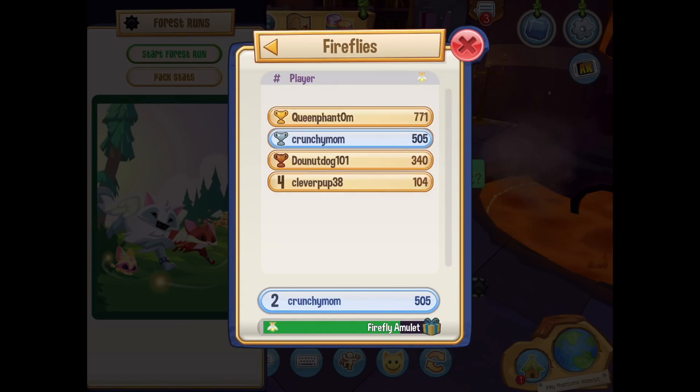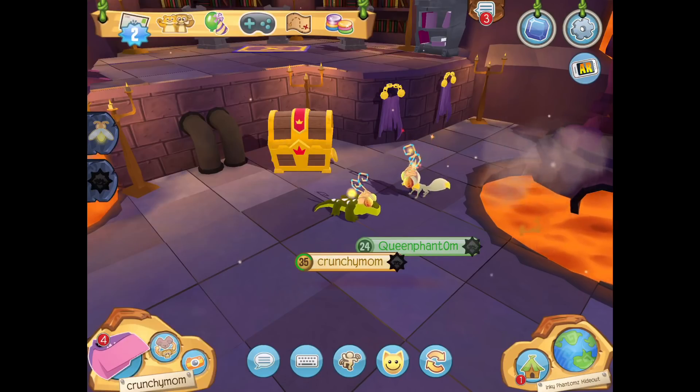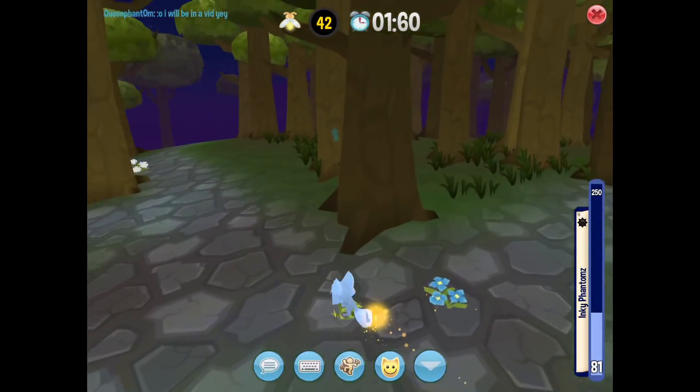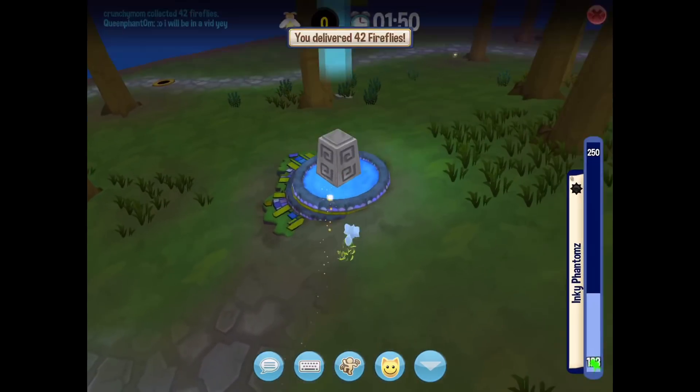So you have to start the game and you can see different levels that people are at, how many fireflies they've caught and whatnot, and what packs are doing the best. There's a leaderboard and basically you just run around and you collect fireflies.